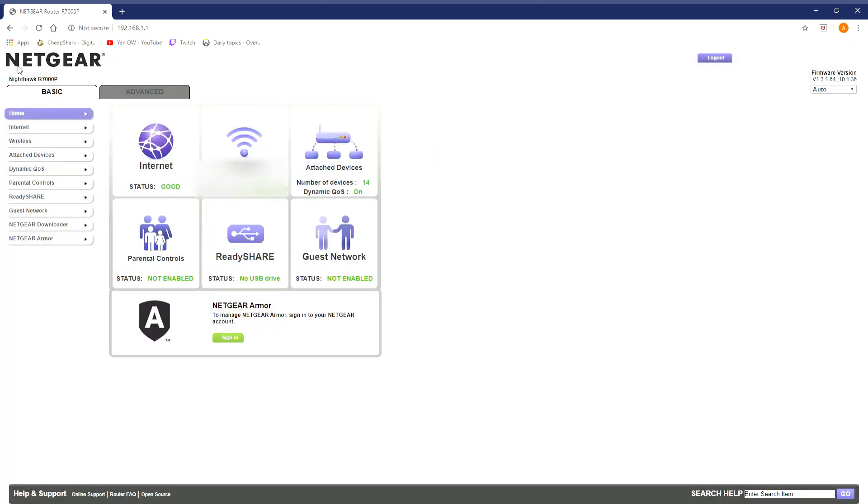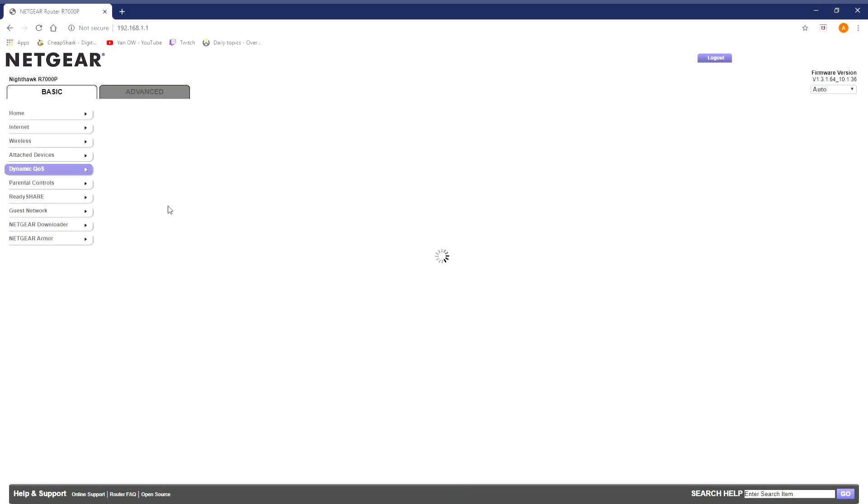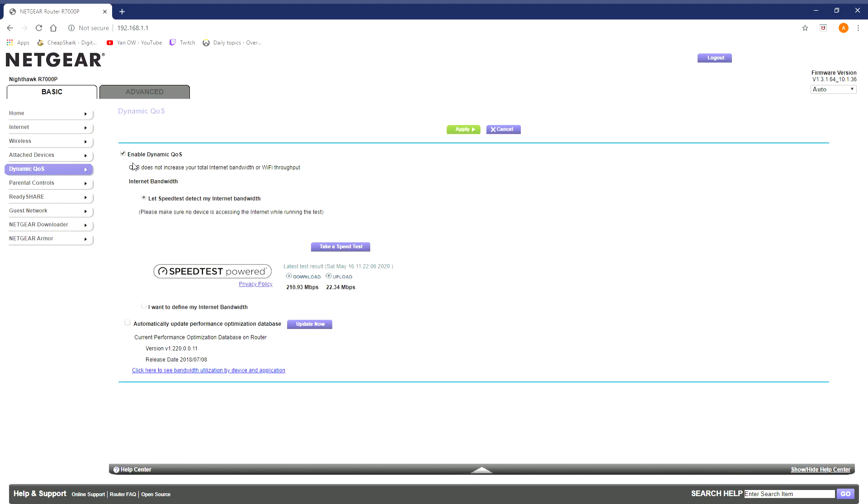It might look different for you since I'm using a Netgear, but here you can see all your settings. You want to go to Dynamic QoS and just enable it. It might run a speed test first, and here you can see your downloads and uploads — so you can check your bandwidth.